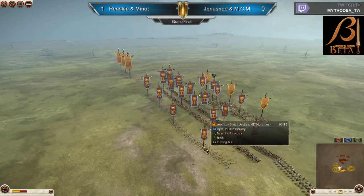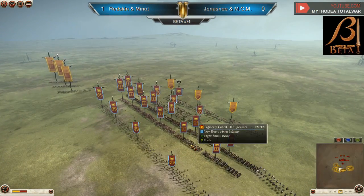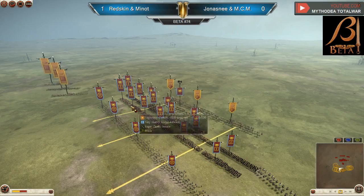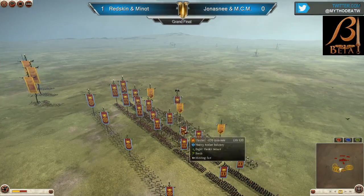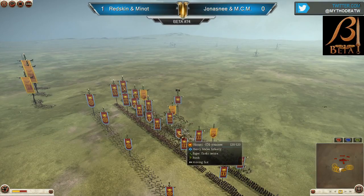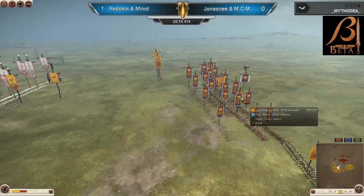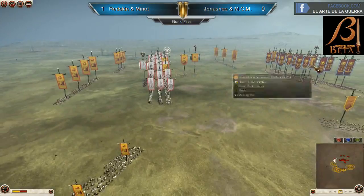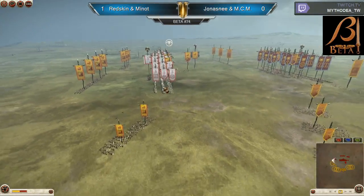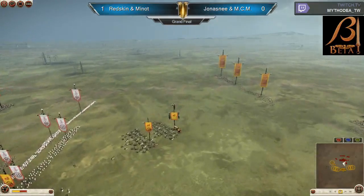Let's take a look at the Roman army. We got four auxiliary Syrian archers at the front. Then we have the swords — Legionary cohort, apparently six of them. Then six Principes, and then Hastati — three Hastati and then the general. Almost a pre-Marian army, you would think. You're only missing the three Ariae. Nice army there by Jonas Nia.